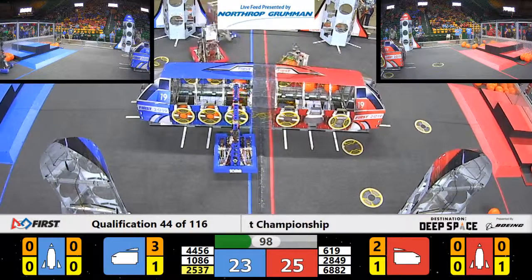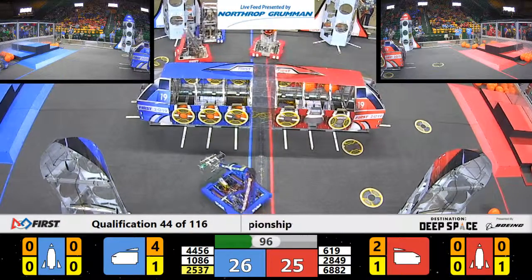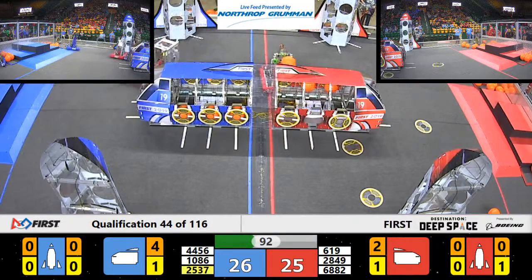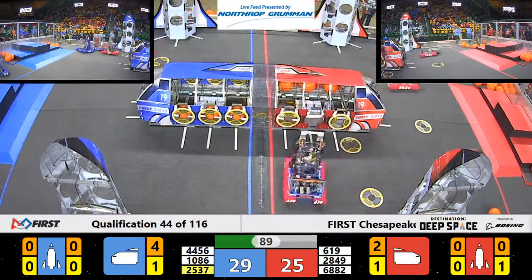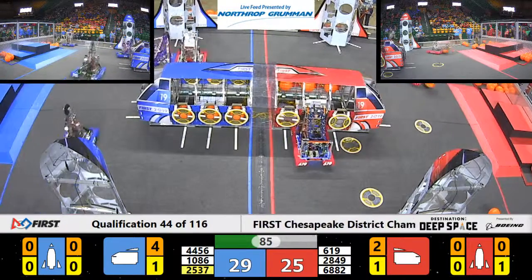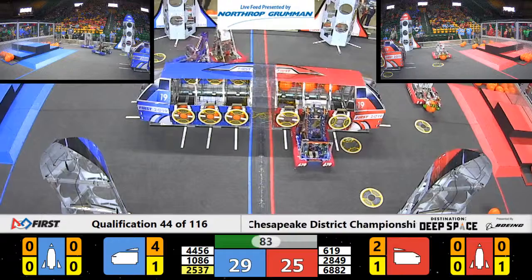We've got 2537 right here trying to get a hatch panel or some cargo. The cargo seems to be in the way of getting the hatch panel, so they're going to go for the cargo, it looks like. 6882 again from the Red Alliance is blocking the Blue Alliance — some defensive strategy happening here.